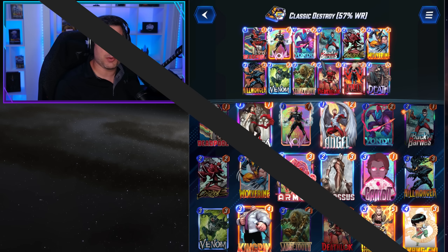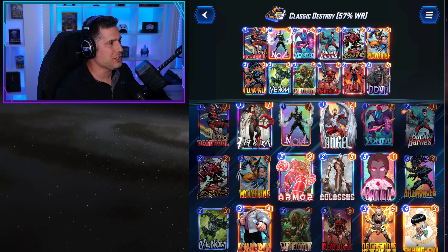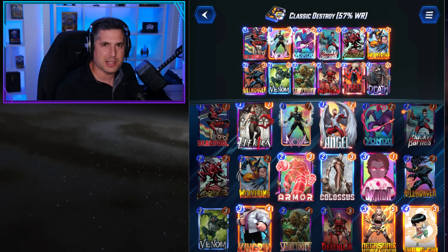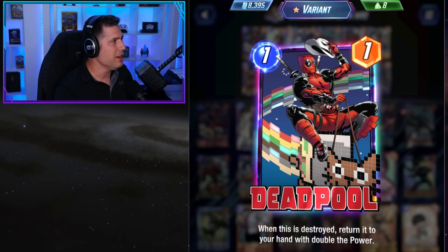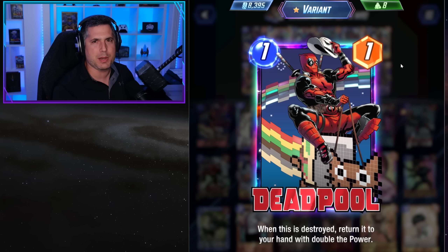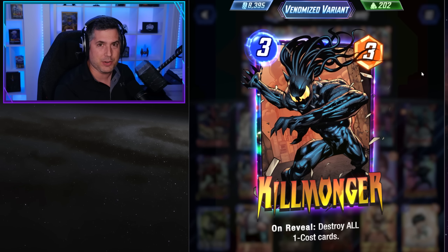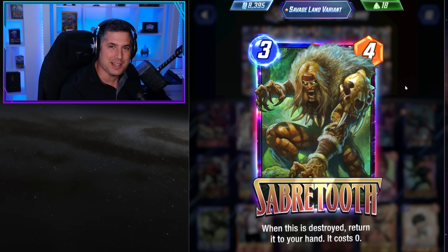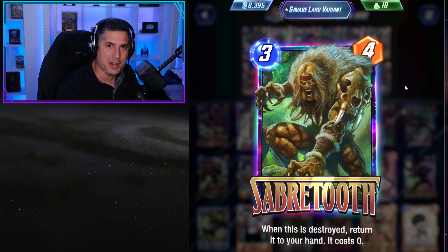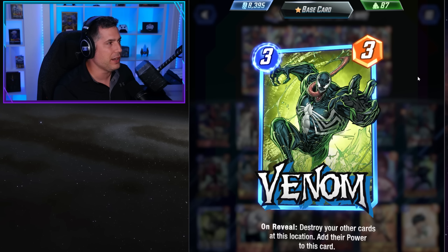Destroy is making a legitimate comeback in the meta. This is not some fancy combo flash-in-the-pan thing — this is straight up classic Destroy. We have Deadpool because there are so many one drops that you almost want to kill everything you can. We're also running Sabretooth in this deck, which is crazy to see in the meta. And of course Venom, the recently buffed Venom, is providing tremendous value.